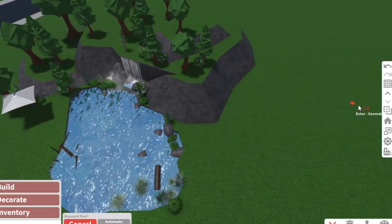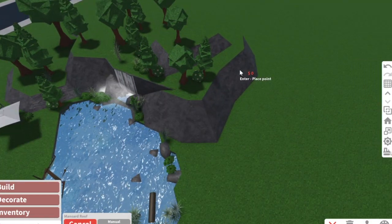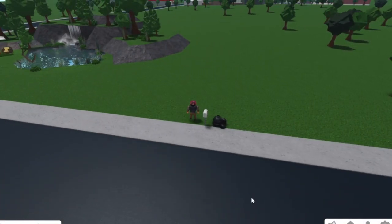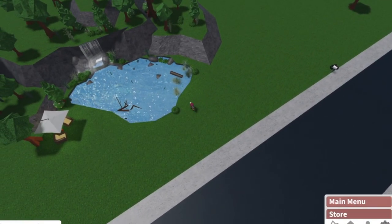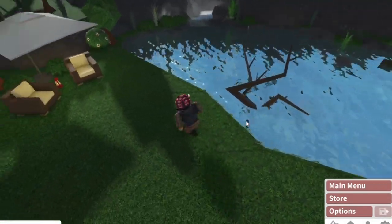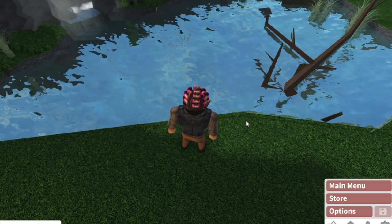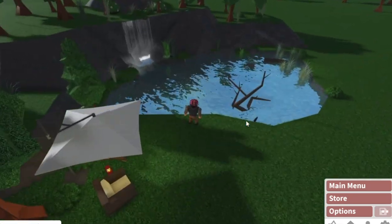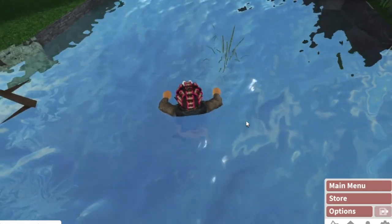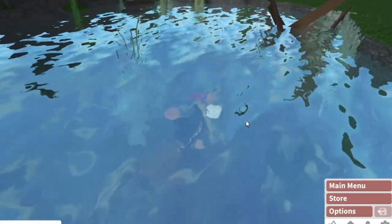I'm adding one more roof on this side as well because it's looking a little strange. Going out of build mode, the water is very reflective at 1 p.m. - make it a little later in the day and it looks better already. If you take a swim and go underwater, you can see all the things we created - grass around you and everything.